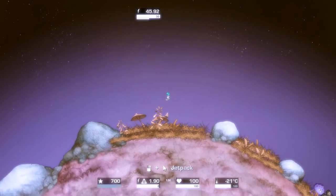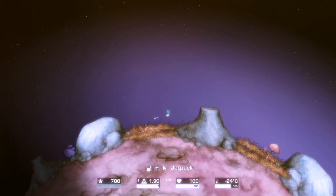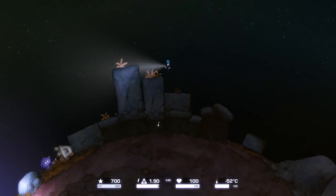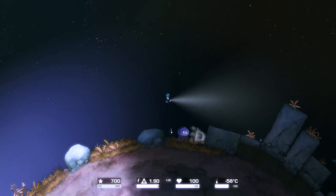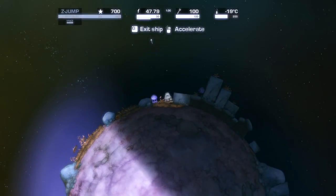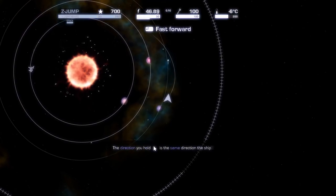Let's explore on foot so I don't waste power if we missed anything. I think we got pretty much everything on this first planet. I went all the way around the planet — I love how small these planets are. Let's actually go explore the galaxy. We have lots of power, Z jump is ready to go, so we're gonna get off this planet and out into the cosmos.